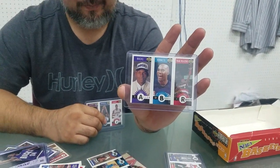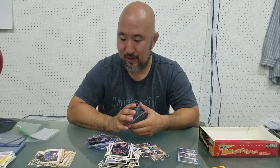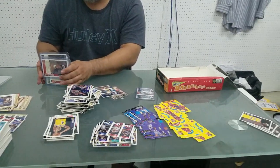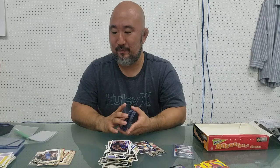Actually, we did not pull any Stephon Marbury's in this box or Kobe Bryant's - so good luck hunting. We actually ordered another one on eBay - it should be coming in at the end of next week. We will definitely open that since we did not find a Kobe in this box. Stay tuned - we've got some Fleer Ultra that we'd like to open up, looking for insert Jordans. Thanks for watching, have a good one.